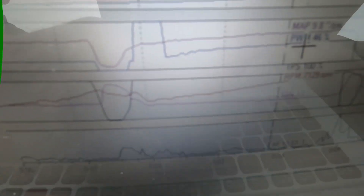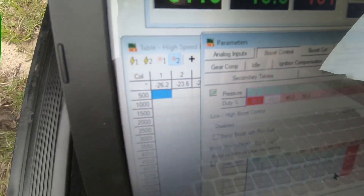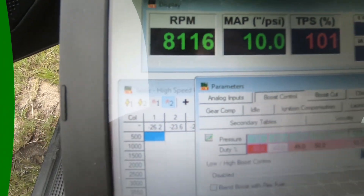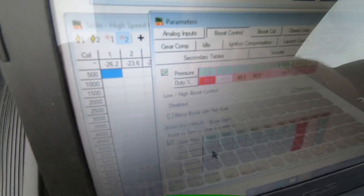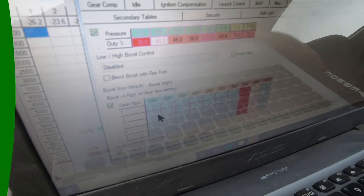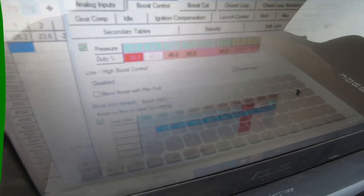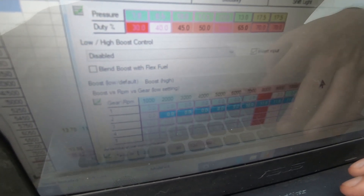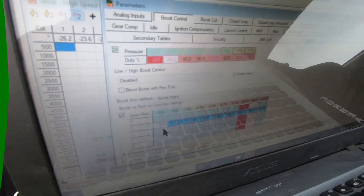Looking at the data logs, my boost-by-gear chart that I built shows the max boost I'm hitting is 10 pounds in second gear. What I'm going to do is increase it — I'm going to leave the table structure alone and just raise the targets. In second gear, instead of asking for 11 pounds, which gave me 10, I'm going to ask for 13 max. In third and fourth, I'm going to ask for 16.5 pounds.